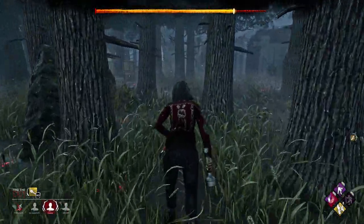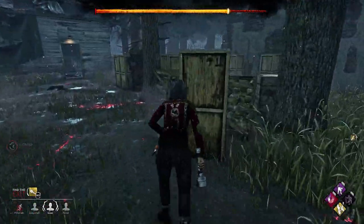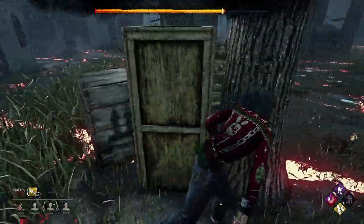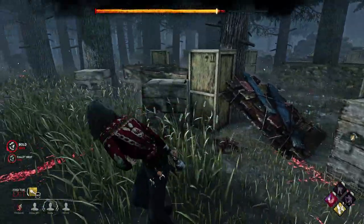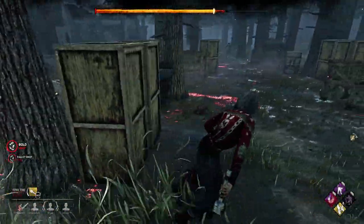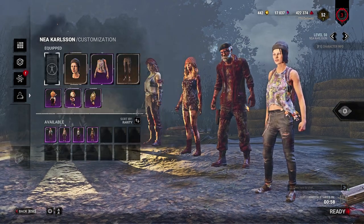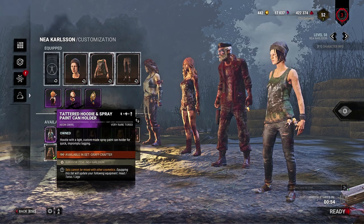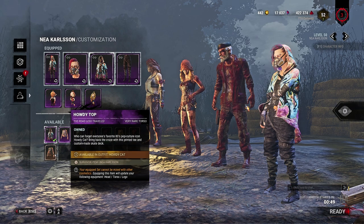But without further ado, let's go ahead and hop right in. It's really not that difficult to do, but I do not know if this could be done on console due to the nature of how fast you have to go through these steps and motions. But if you get it to work on console, let me know in the comments below. What you need to do as killer or survivor is go ahead and hop into a lobby — you'll actually have to be in a lobby with other players, not just queued up.